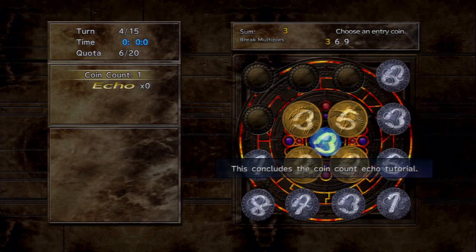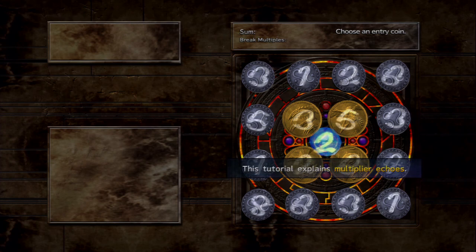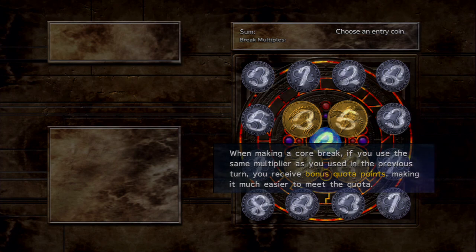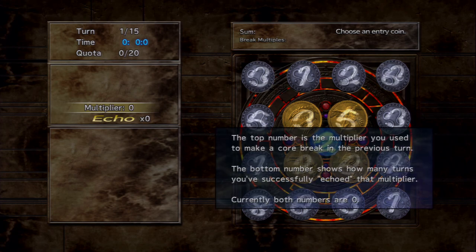The next type is multiplier echoes. When making a core break, if you use the same multiplier as you used in the previous turn, you receive bonus quota points — this is called multiplier echo. Entry coins must have the multiplier echo trait. When active, it appears in the middle left window: the top number is the multiplier you used last turn, the bottom number shows how many turns you've successfully echoed that multiplier.